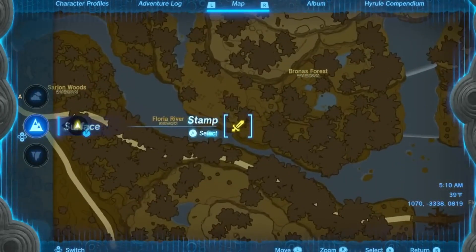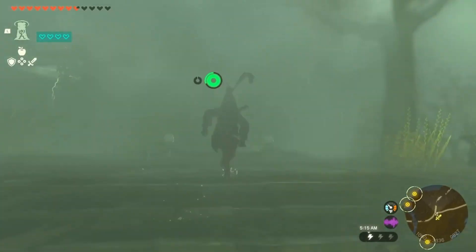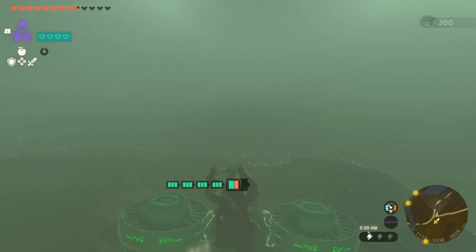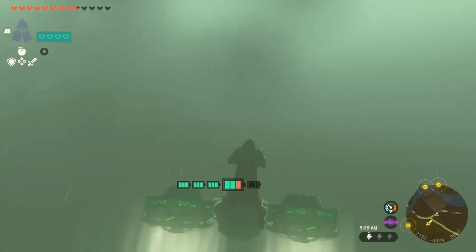Orient yourself to the other pin that we made and point yourself in that direction. There's gonna be a set of stairs here that you can run towards — there's actually a Gotcha machine right here. Once we get to this edge, we're gonna use the same Zonai device that we did before and hop on it to start flying out of the clouds.